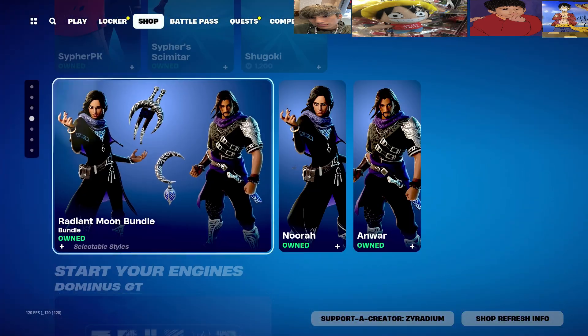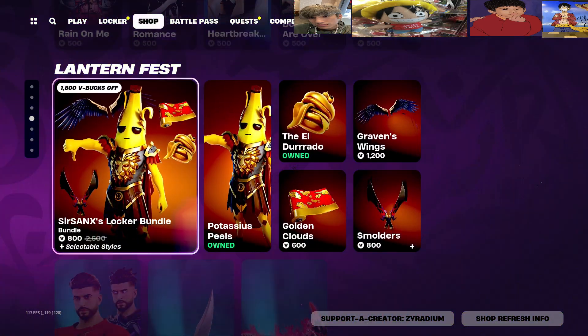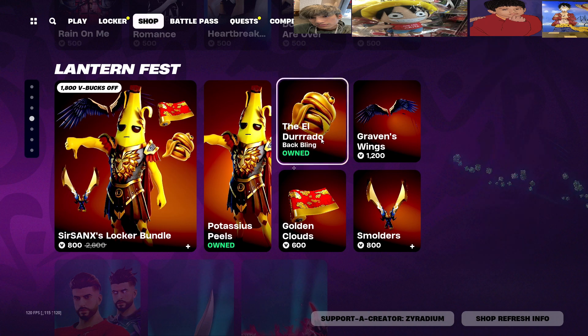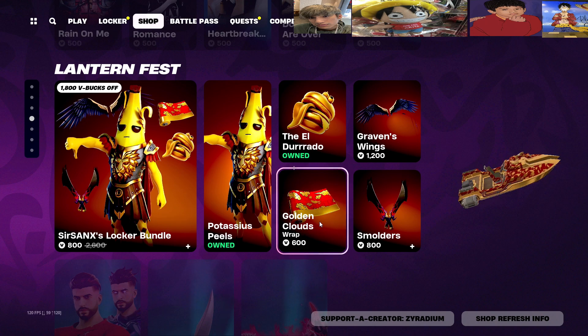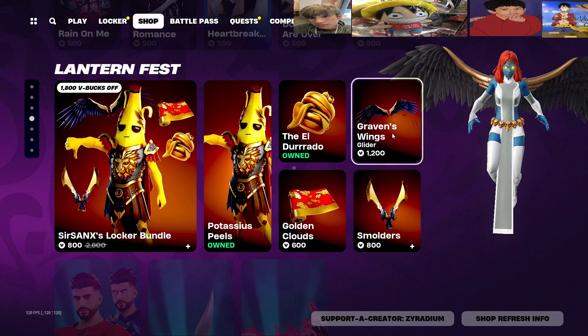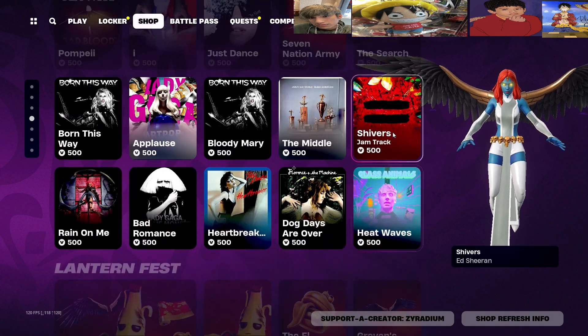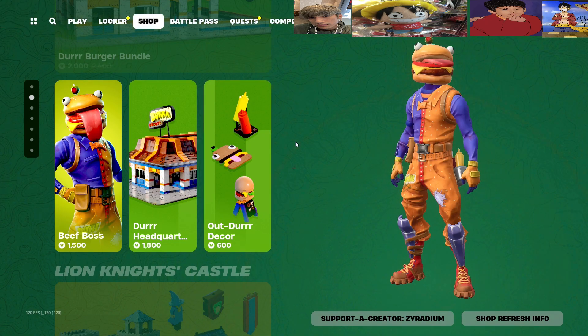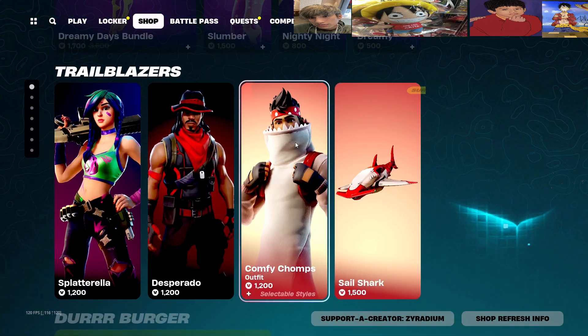We got the Sir Sax Locker Bundle — they're putting in the back bling. And Aphrodite Wings. That's about it for these island shops.